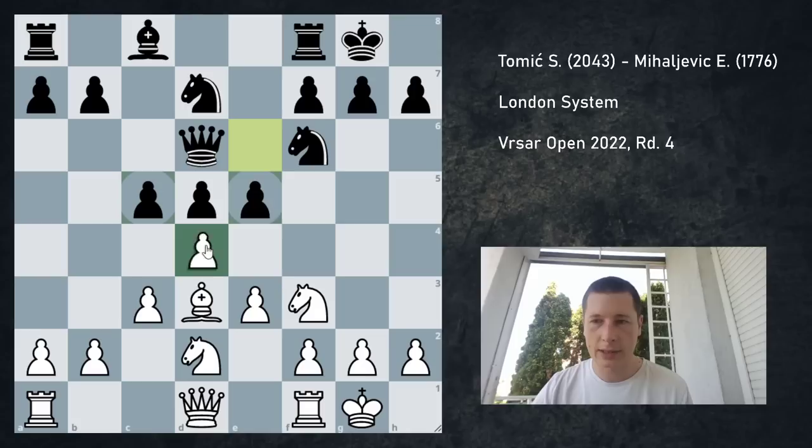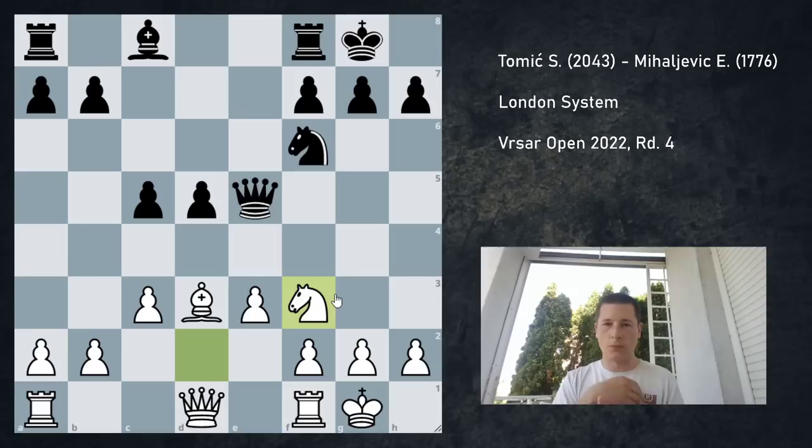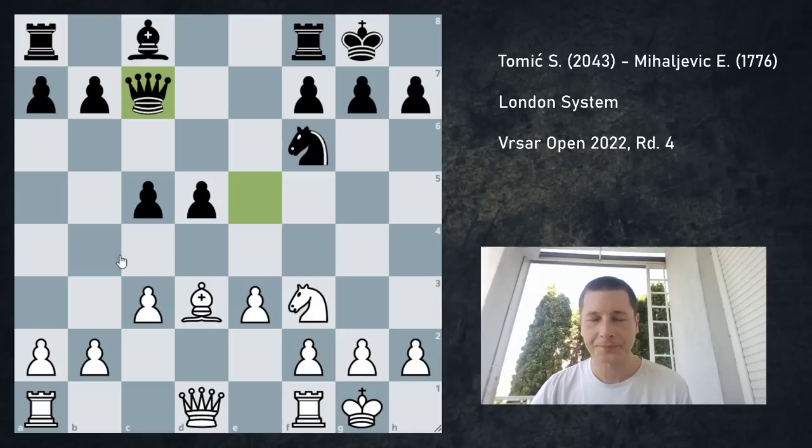So, Bd6, Qd6, castles, and e5 — you have to take this — so takes, knight takes, knight takes, queen takes, Nf3. This is all very normal. I played instantly; I had an hour and 35 minutes on the clock at this point, so I basically played all of my moves instantly. You can go Qe7 or Qc7. She played Qc7, which is okay, though I think Qe7 should be the best move.